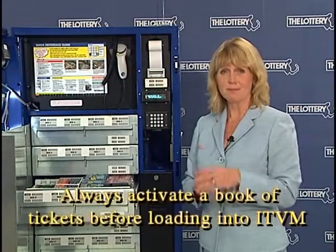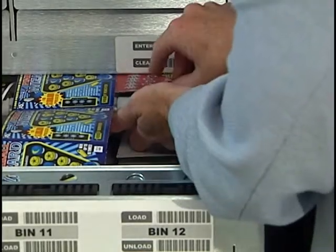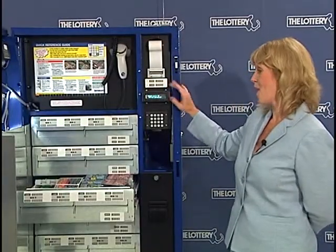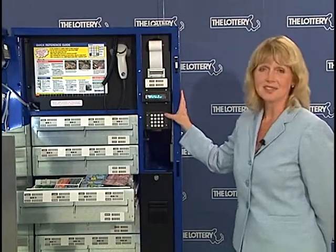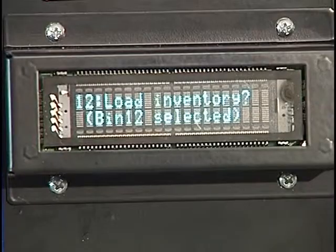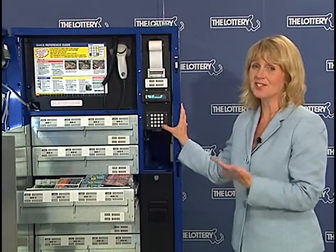You'll want to make sure that the book is actually activated before you place it into the instant ticket vending machine. When you place it in the bin, please push it all the way to the back, face up, and pull the tickets up over the roller. Now we want to come to our display — select bin is home base. We want to be at select bin, making sure the select bin number is the same as the corresponding bin number. We advance to load inventory, and there's our question mark, so I'm going to answer yes by pressing enter yes. All of the information has already been programmed into the instant ticket vending machine, so this is actually really nice.